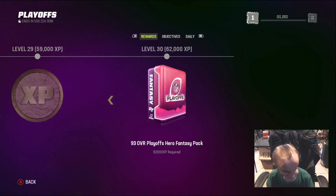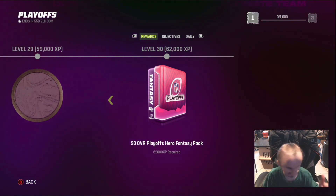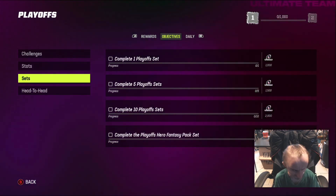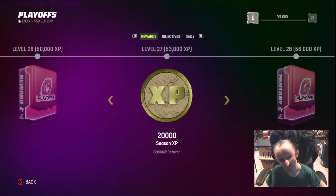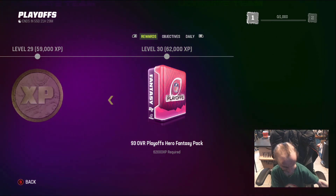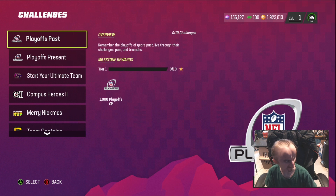At the end of the Playoff Field Pass it's an overall 93. So in every hero we get 93s. I don't like that. The objectives are: earn stars, win games, win games with specific players. It's not great. And going from the last pass with a free champion to just a bunch of 93s — I'm not sure about this field pass.